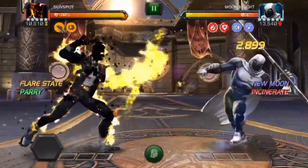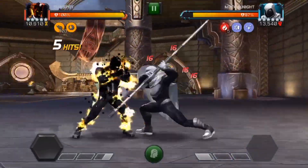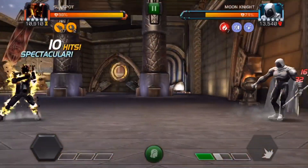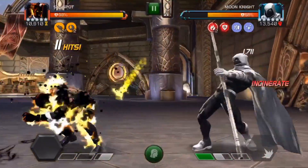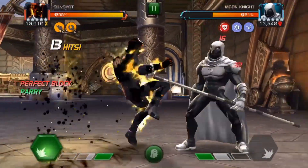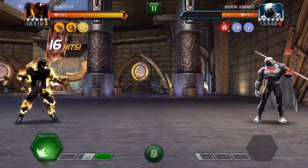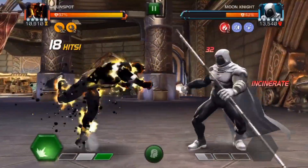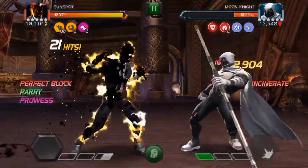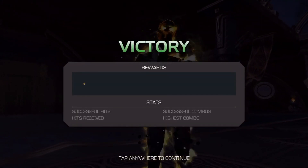Now at number three, we got Sunspot and this guy is one of my favorite champs to play in the game. His heavy attack is very important in this guy's rotation. You want to get a lot of SP1s to get a lot of your solar charges and then let off a massive SP2. But when charging your heavy attack, you will gain back all your incinerate charges and that will cause you to gain a bunch of power, which means you can get back to an SP1 very quickly and then charge up to an SP2 and let one off. Absolute destruction — Sunspot's heavy attack is a very vital part of his rotation.